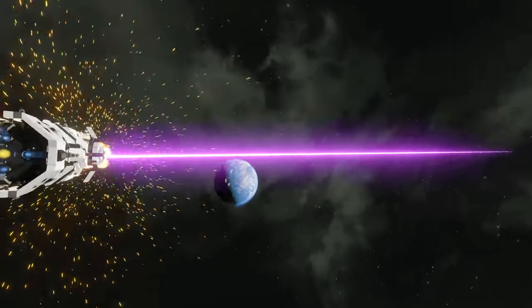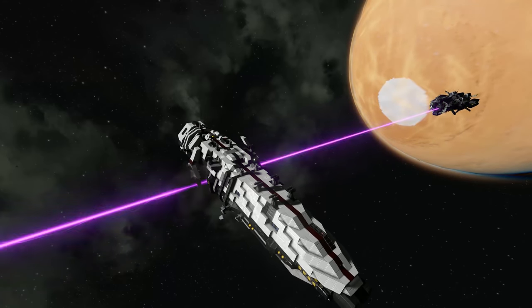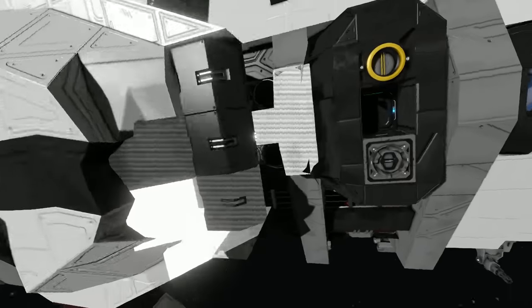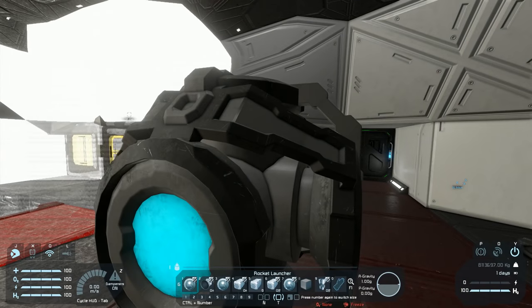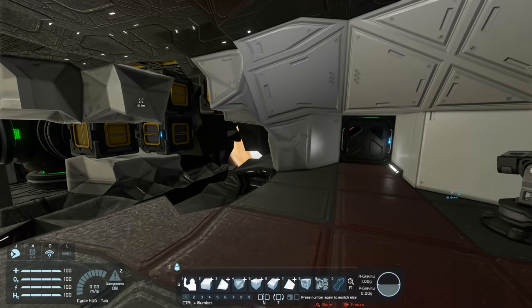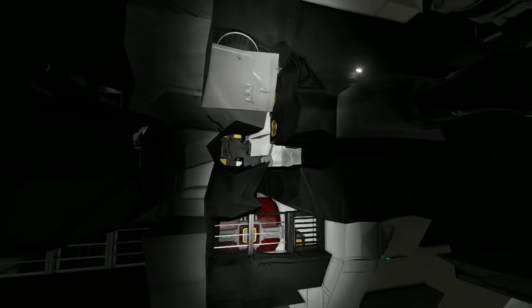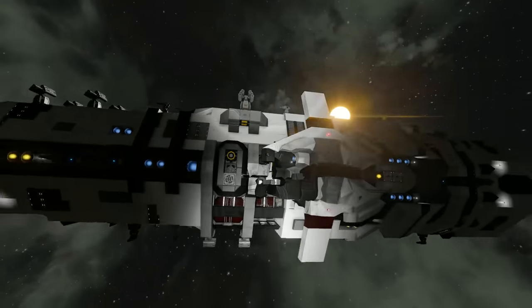Whoa — you can feel the lag there as it penetrates straight through the ship, ripping a hole right through it. Imagine a ship built with a couple of these — it could be deadly. Now unfortunately Krause's ship has a projector on it, but if we just quickly pop out and remove that projector block — there we go. We can now see it. That weapon tore a hole right through this battleship of Krause's, and it's made of heavy armour. Look at the damage — straight through two decks. Wow.